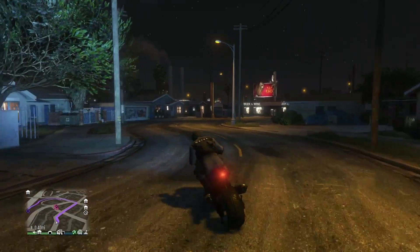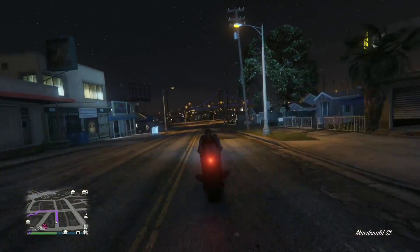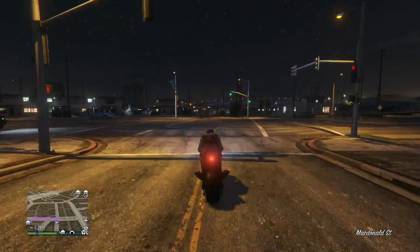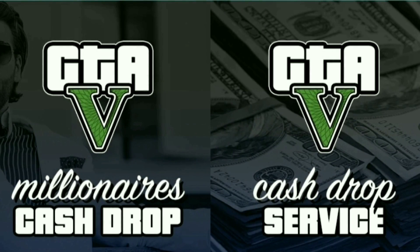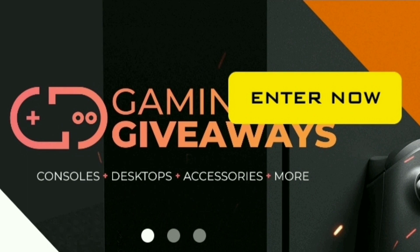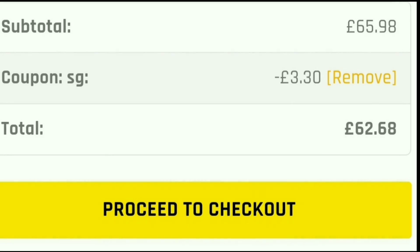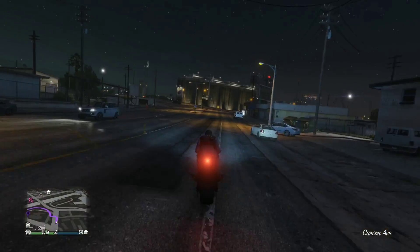What's up guys, welcome back to the channel. In this video I'm going to be showing you how you can get $101,000 in 38 seconds. But just a quick word from today's sponsor — if you're looking for money and RP services in GTA Online, check out the links down below: Digizani and DGZ Gold. You can also use code SG to get five percent off.